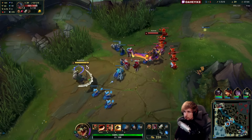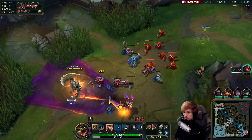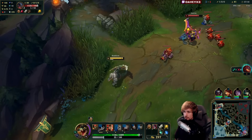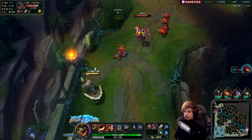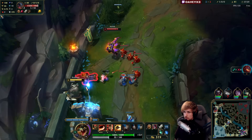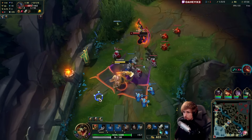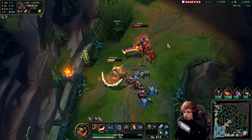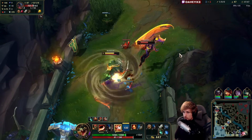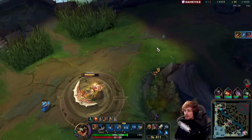Nocturne just happened to show. I want to go for some auto-attacks but it's going to be a challenge. Dash away. Let's stack up my Fury. If I can manage to stack up my Fury right now, I'm going to hard win the 1v1, because I have my ultimate incoming in about 20 seconds. Stack it up. Walk away from the W. I wish I could Q right there. In theory, I can all-in him right now. Yep, he's dead. I love Renekton, man.